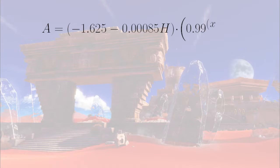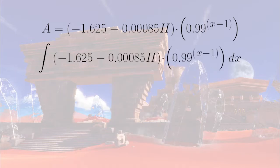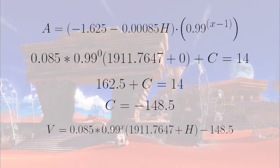This 1.625 value is after the first frame of deceleration, so it'll be .99 to the x minus 1. In the end, we want to predict the Goomba's position, but what we have is a second derivative of position. Taking this integral, we get this, and it should be equal to 14 when x and h are equal to 0. The velocity equation is .085 times .99 to the x times .1911.76 plus horizontal speed minus 148.5.